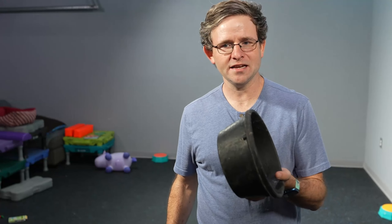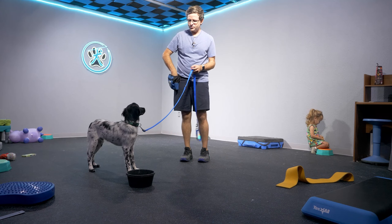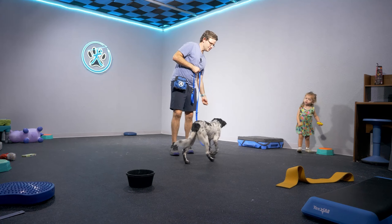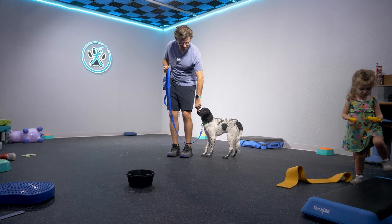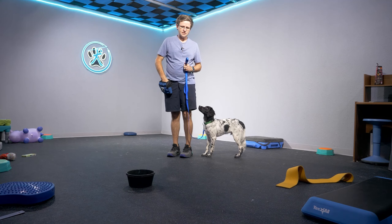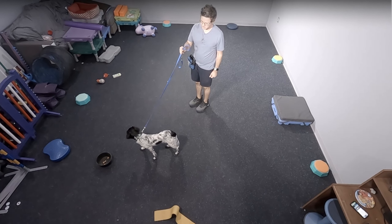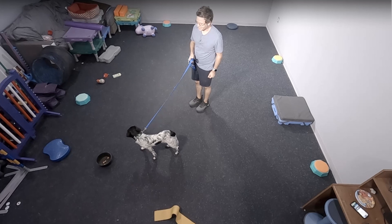Some of you guys might be experiencing major pulling on leash problems — let's tackle that right now with this next game. What you're going to need is your dog's leash and the bowls we've been using. Put the bowl on the ground, put the leash on your dog. I'm going to reward my dog at my side first so he knows where he gets reinforcement. Then I'm going to put some cookies and treats inside this bowl — that's going to make him pull towards the bowl. Now see that little tension in the leash.